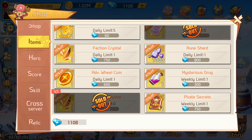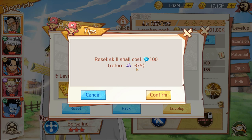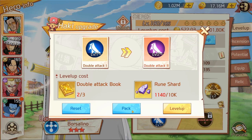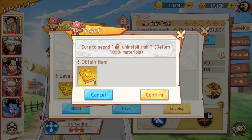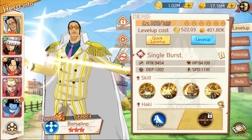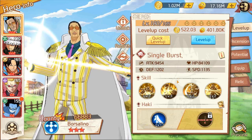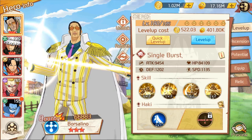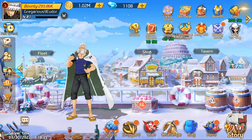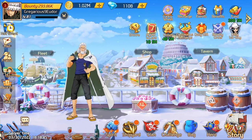The Pirate Secrets book is important because it's the only way to remove a previously assigned book from a character. You can reset the skill level using gems, and it returns the rune shards. Using the Pirate Secret book lets you recover the book and place it on any other unit. If you retire or rebirth a character I'm not sure if you get the book back — let me know in the comments. That's it for this one — like and subscribe, comment below to let me know where you need help, and take it easy.